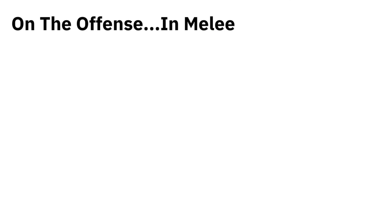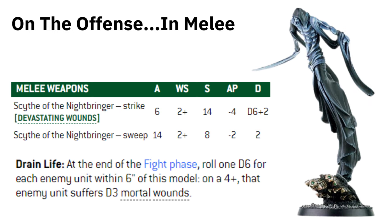Now onto the melee side of the offense. The Nightbringer has two profiles and an ability. The Strike Profile has Devastating Wounds — absolutely brutal if it can get in. These C'tan do go quite slow nowadays with 6 inches of movement. But hitting on 2s, Strength 14 — by the time you get to the wounding stage you might roll a Devastating Wound.